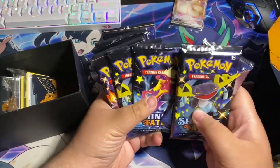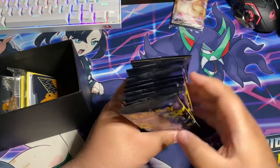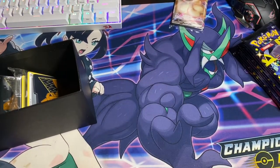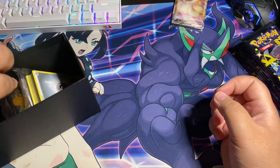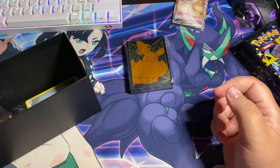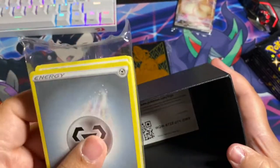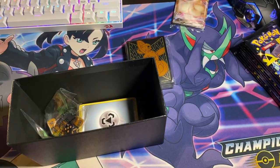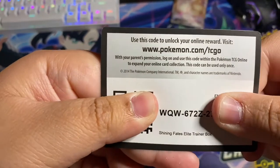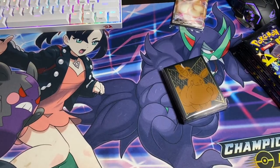We got 10 packs right here. We got some dividers - pretty cool for your decks - and of course some sleeves we're gonna need today, some dice that look like poo poo, and some energy cards. And of course the code - but I'm not just gonna give it away. I'm gonna give you the first few letters and numbers, and throughout the video you will get the rest, so stay tuned and you can get yourself that Elite Trainer Box code for the Pokémon card game online.